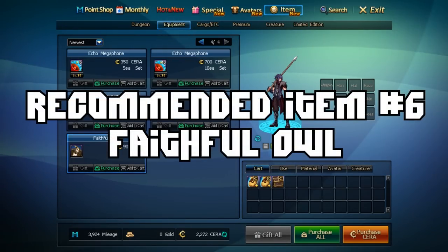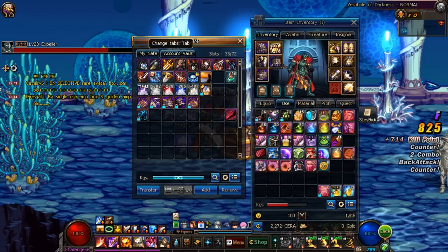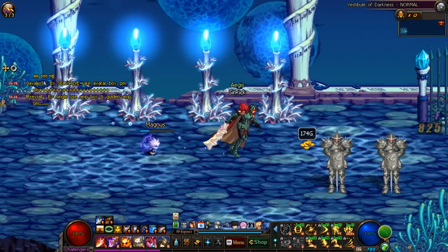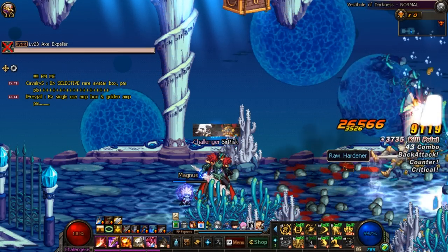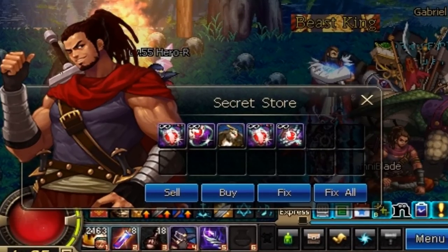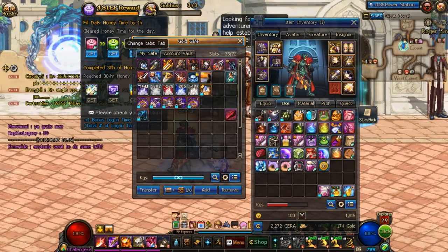The last item I think a newbie is going to want is the Faithful Owl for 90 Sara. This item allows you to access your safe from outside of Syria's room — whether in town or even in dungeon. It's an amazingly good feature: it lets you access gold when you need it, put away items when you're overweight, and saves a ton of time from having to go back to Syria's room. For 90 Sara this feature is absolutely invaluable. Some people still aren't aware that this item is permanent — you buy it one time and it lasts forever, with no use count. This is different from the ones you can buy from Gabe with gold, which are a one-time use item. Save yourself the hassle and get the permanent one. It is however character-bound, so it must be repurchased for every character you intend to use it on.